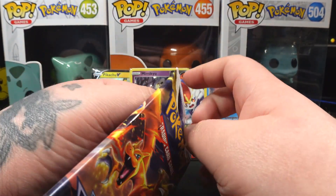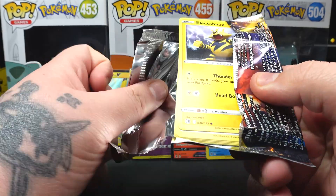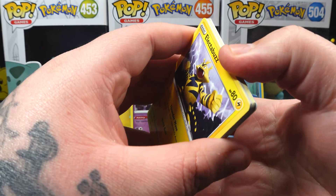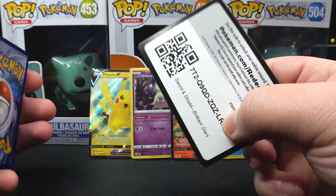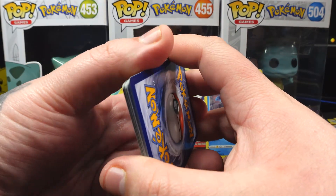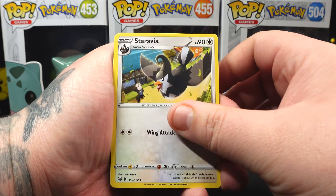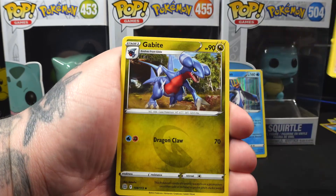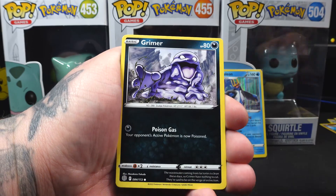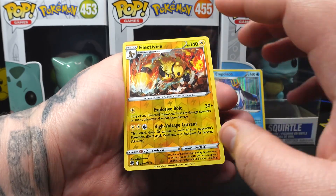I'm still struggling with camera settings — right now I'm using a shutter speed over 1/200 and ISO at 1600. Here's the code card for the last Brilliant Stars pack. Cards in this pack include a Water Energy, Staravia, Gloria, Bidoof, and Clefairy.